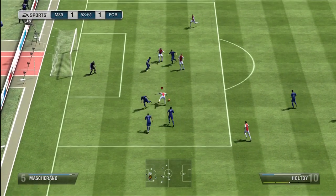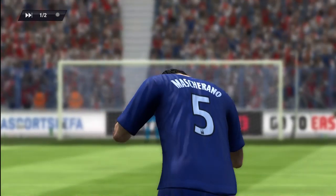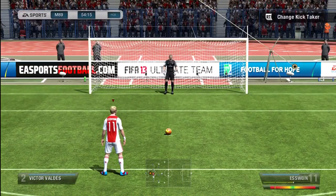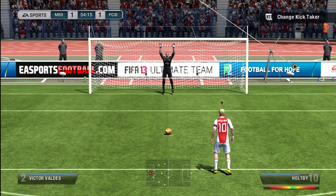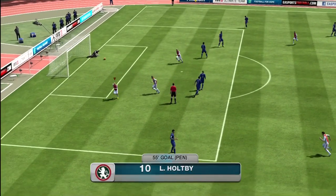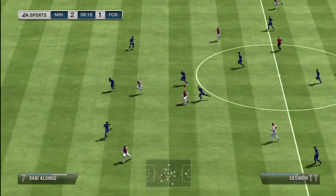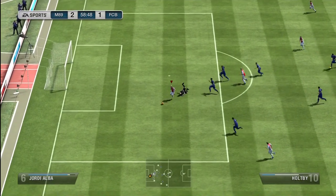I decided to play a fourth game simply because I didn't think I'd seen the best of him yet. Straight into the second half - stonewall penalty, terrible challenge from Mascherano and the referee had to give it. If he didn't I would have just rage quit or knocked off the console. I felt sorry for the keeper simply because he went the right way - if you dive the right way you should always save it, but that's just my opinion.